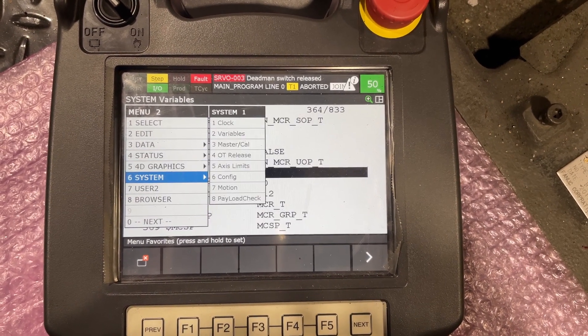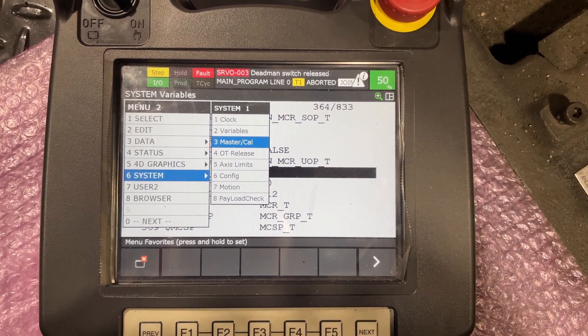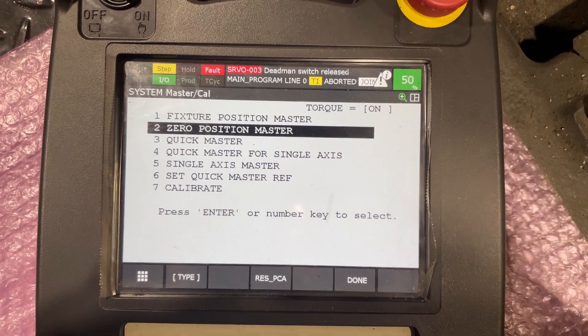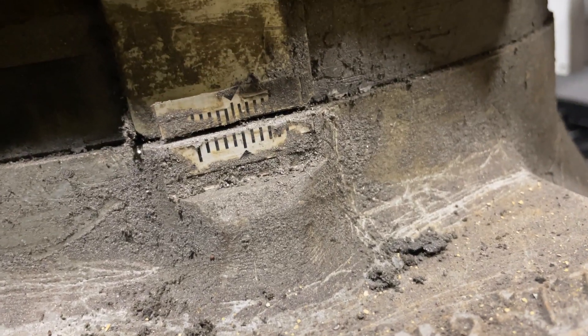...I have the Master Calibration option again. I press it — I'm going to be doing a zero reference, so I'm going to start moving my robot to the marks. I'm going to line up to these marks.